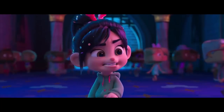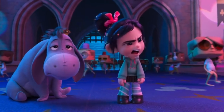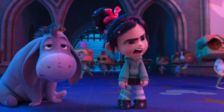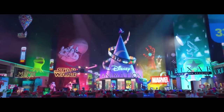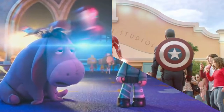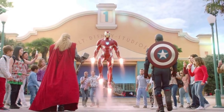Vanellope is not impressed with all the princesses and even complains, saying 'princesses, cartoon characters — barf,' not realizing that Eeyore from the Winnie the Pooh cartoons was right next to her. When he replies in his typical tired manner, something flies by — and if you pause the trailer, you will see that it was Iron Man making a brief appearance, which doesn't come as a surprise since Disney now owns pretty much everything.